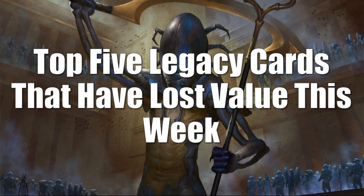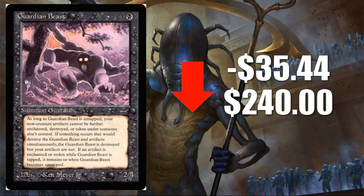Let's move on to Legacy — cards that lost value this week. We are seeing less of the big buyouts that we've been seeing over the last couple of months, which is good for the market. Those kinds of spikes lead to a lot of instability and loss of confidence. What we are going to see on this list are a lot of these recent buyouts being reintroduced back into the market and sliding significantly. Coming in at number five is Guardian Beast from Arabian Nights, down $35-$44 to $240 — a perfect example. Basically every card we're seeing today is an example of a card that was recently bought out and is being sold back into the market.